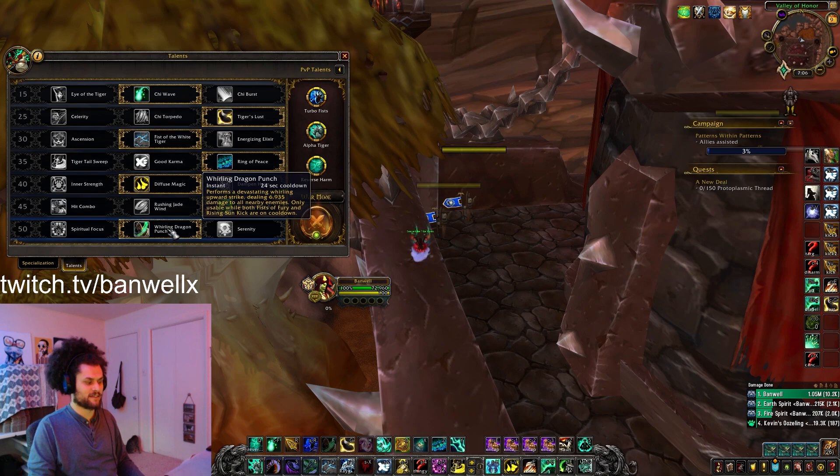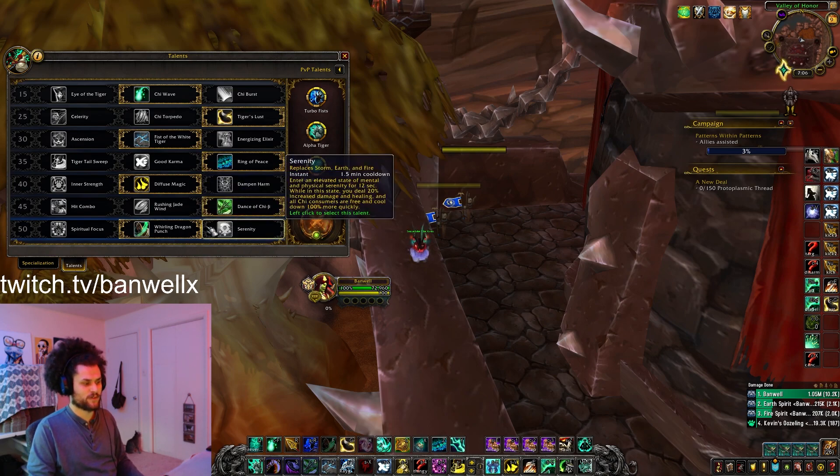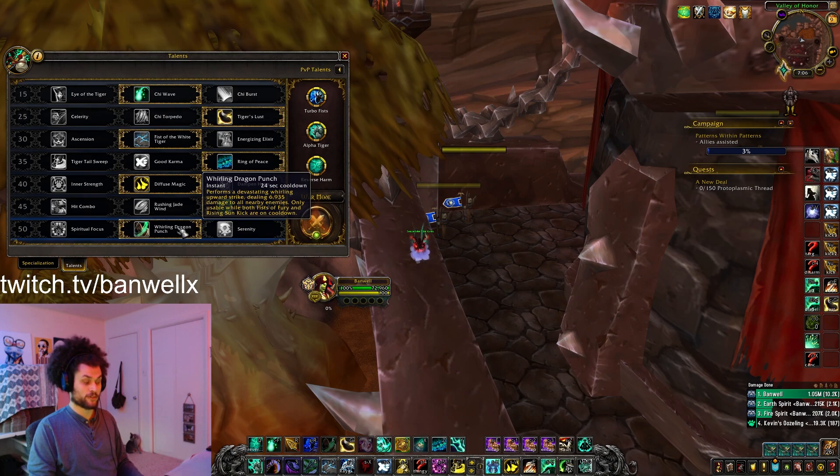And lastly, Whirling Dragon Punch, which is a talent that you will swap out for Serenity when you fight some double caster teams like Frost Mage Warlock or Frost Mage Druid that has a lot of roots and makes your Images really hard. But for 90% of the game, you're going to play Whirling Dragon Punch.